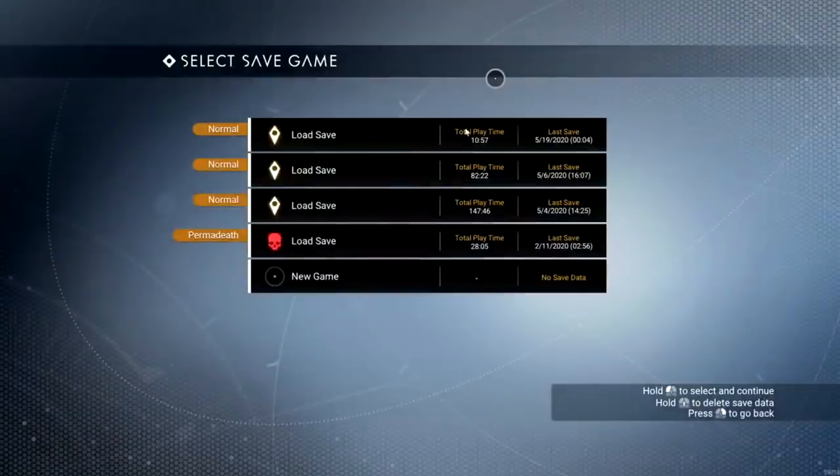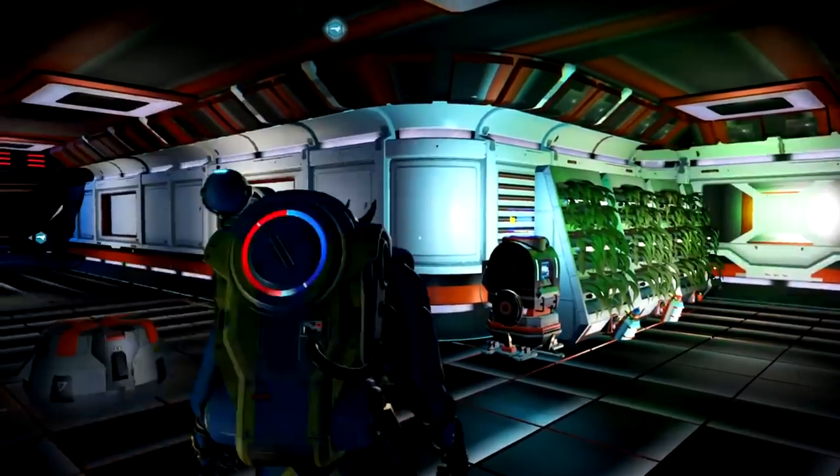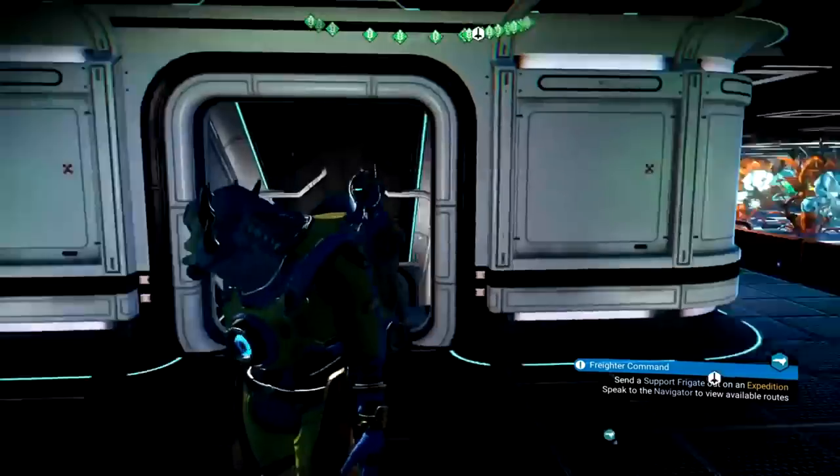I took a little break to let my plants spawn in the planters. Let's see what 10 hours and 57 minutes of gameplay looks like, travelers. We'll take a little base tour and check out what my freighter looks like now, and while we do that we'll recap on all the steps needed to replicate this process.